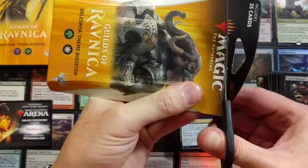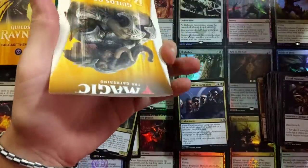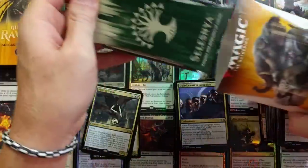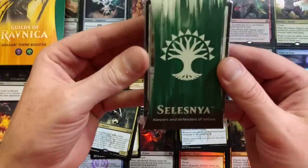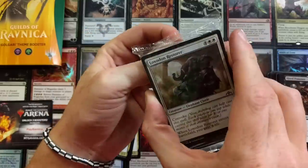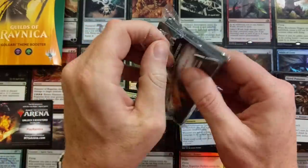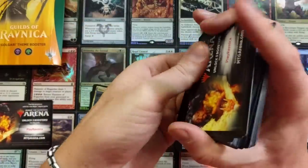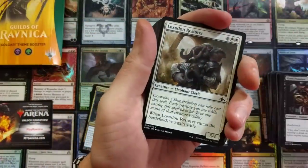Because the first one had like 14 uncommons and that last one had like eight or nine. What do you guys think of that? It's kind of weird. Celestia — I like that name, it's fun. So we got the Loxodon Restorer. I'm just pumped we pulled a mythic out of one of these. It's pretty neat.